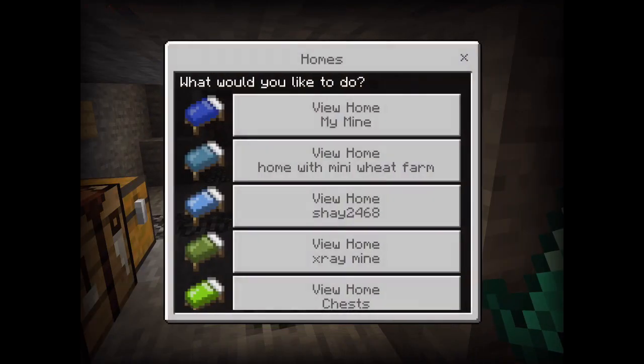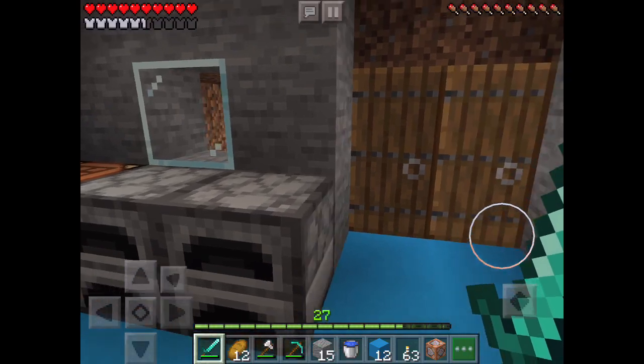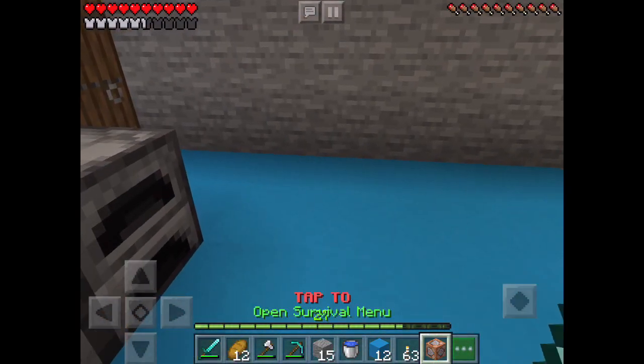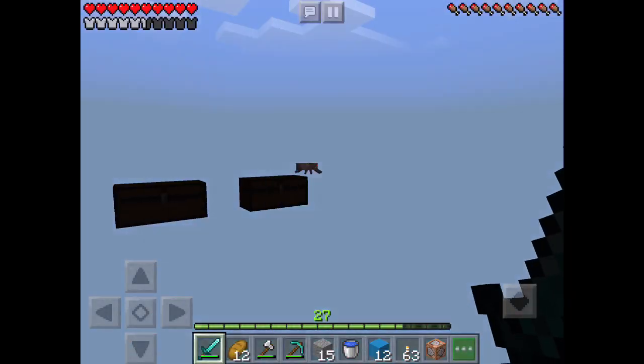From here I normally just go back up, but I can just teleport straight back up to my house. Now it's day. Next on my homes I'll show you my chests - teleporting to my chests.